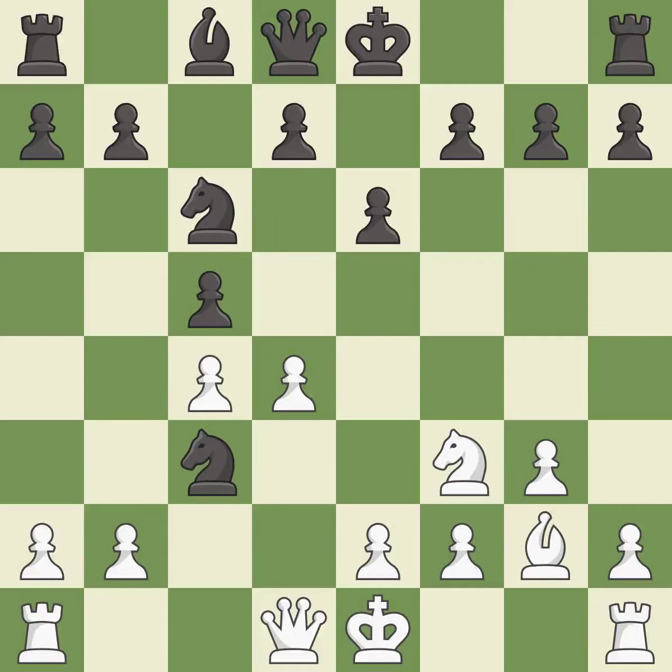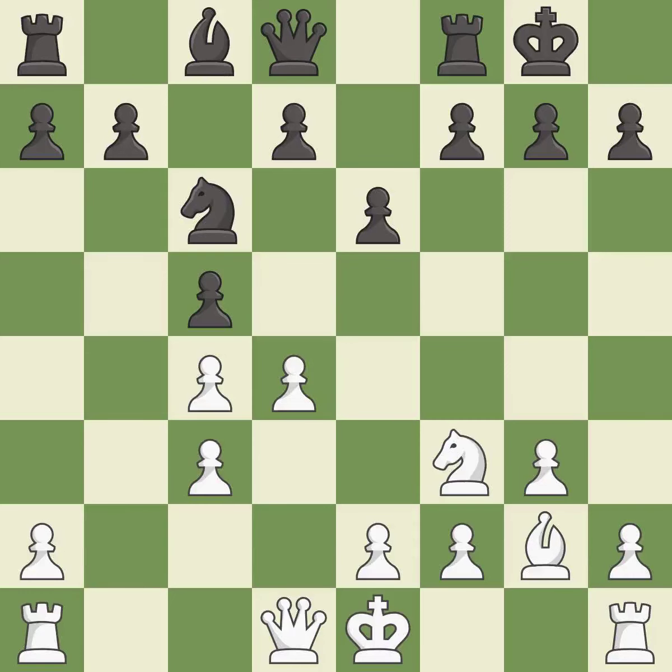This is an equal trade. Recaptures. Castling gets the king to a safer square, out of the center of the board, while also developing a rook. Castling kingside tends to be safer because the king is further from the center.